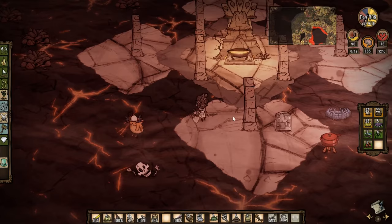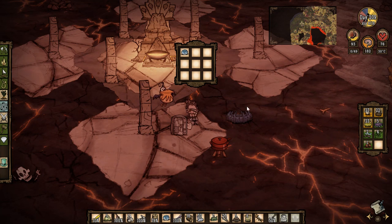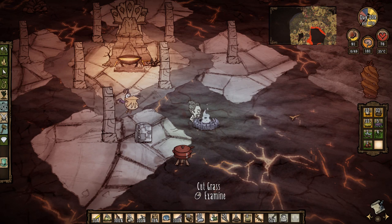How warm are we? We're 32 degrees. Let's get a thermal stone. Is that going to cool us down a bit? That's going to cool us down a bit. Let's put a couple of those on and get our temperature down. How much grass have I got? Not very much. It's a shame.